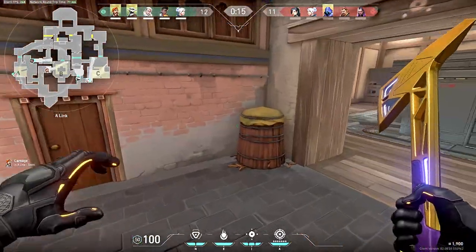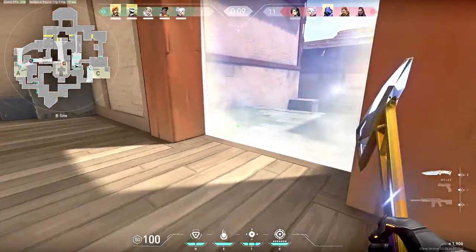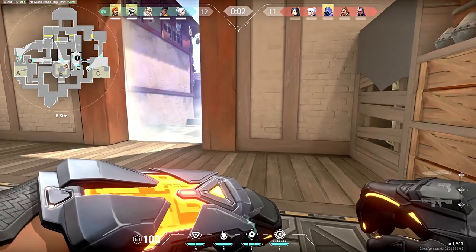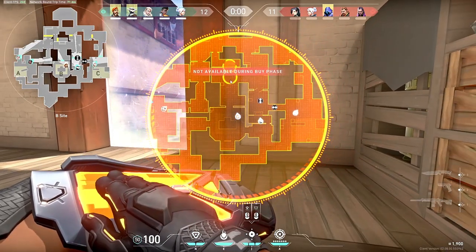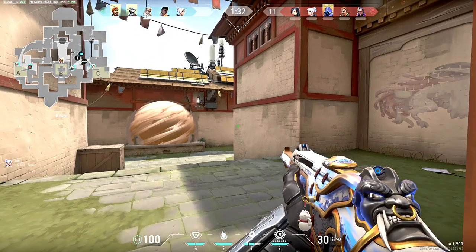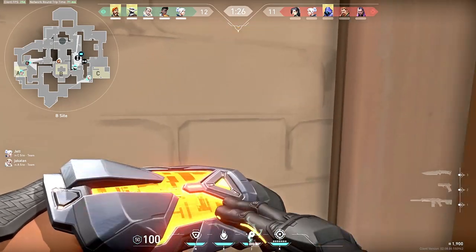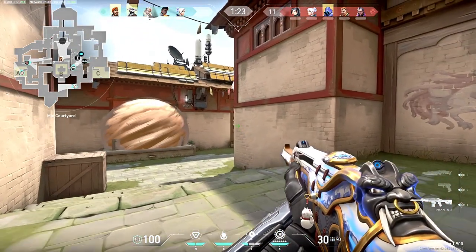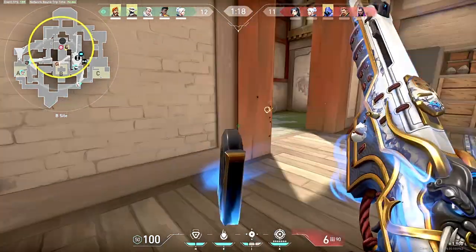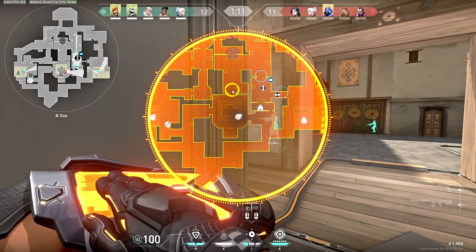Piggybacking off that, tip number 8 is to use defensive smokes to slow down a push — not stop a push. Enemies might still push through or flash out of those smokes, but they won't feel as comfortable running through. You can also stagger multiple smokes so that enemies are peeking out at different times, letting you control the fight. If you give attackers the choice of where, when, and how they want to push, it makes it way too easy for them.